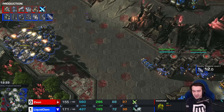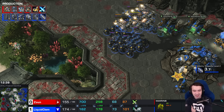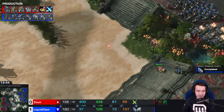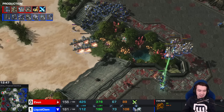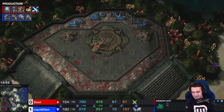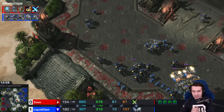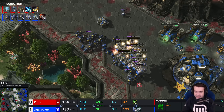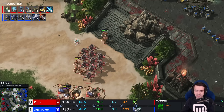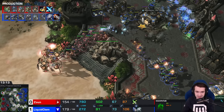Still not a huge fan of a high Probe count, I will say. He's very much a timing attack, keep warping in until it works situation. He doesn't have any gases at the third, but took a couple at the fourth — might be looking for heavier tech. A Dark Shrine counts as heavier tech — the Double Ds of Destruction: Disruptors and Dark Templar. Two things that can do so much damage Medivacs can't heal through it.